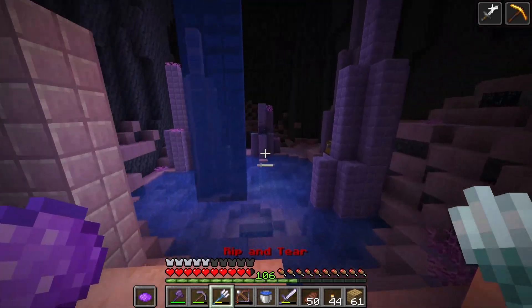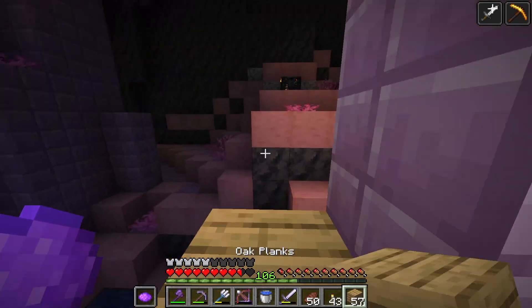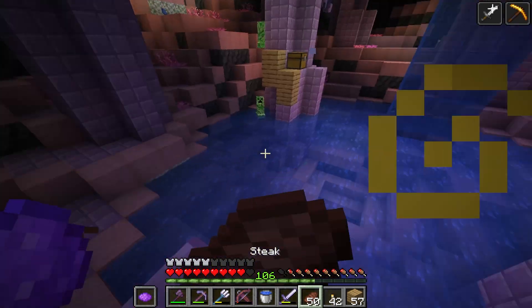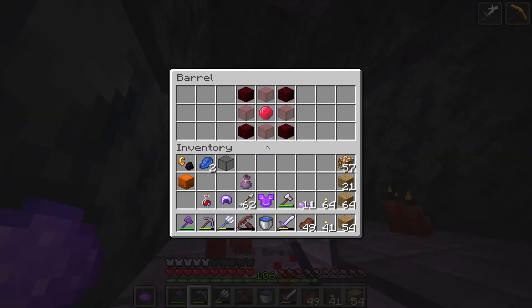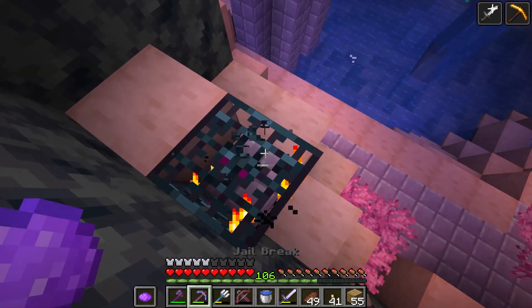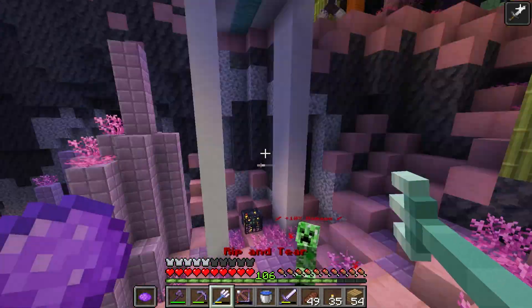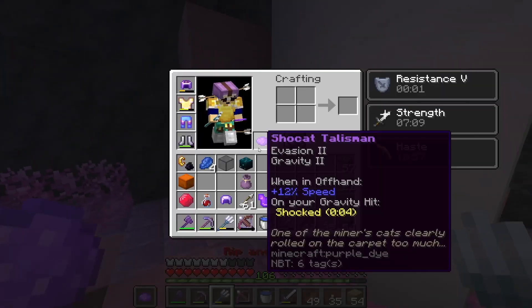Did you guys know that evasion makes skeletons shoot faster? It's kind of awful. There's a ruby in the water that we gotta go get — let me box myself in and wipe that so it takes less time to mine. We riptide attacked that guy. Going this way. We have increased attack speed because of our chestplate, so this axe should be even better — and we have haste. Look at that arc! I don't know how much this arc damage even does, but it's gotta be good.